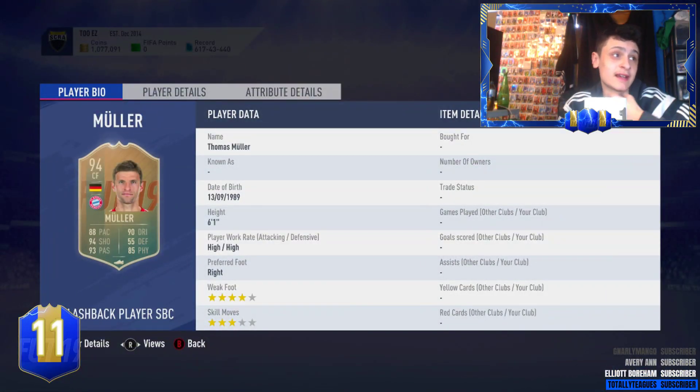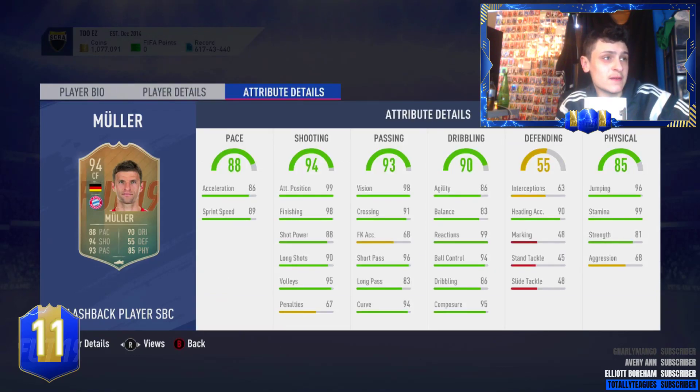94 rated, he looks pretty sick. He's got high-high work rates so I don't know where you'd play him. It might actually make quite a good center mid. I'm not too sure - first week, six foot one. He's got decent pace, very good finishing, decent passing. It might actually be a good sentiment. High-high work rates for a striker and a CAM is not the best. 99 stamina - unreal. Jumping and heading as well for a six foot one player.